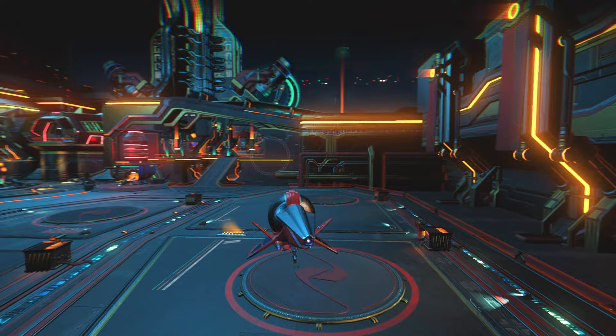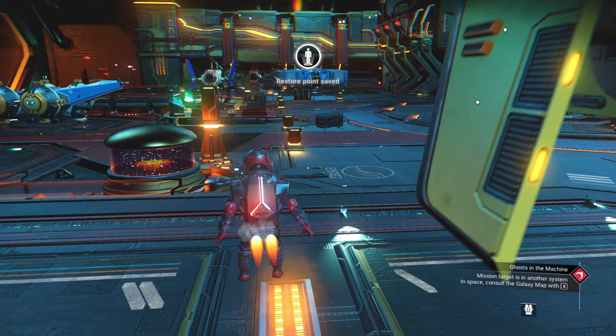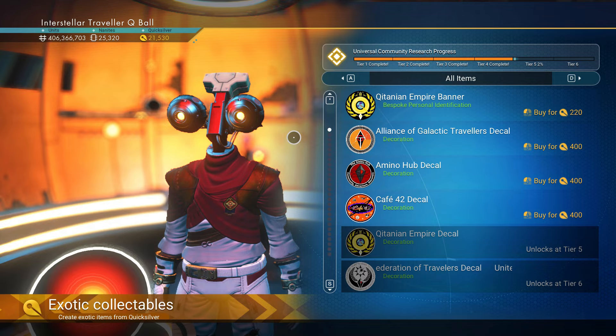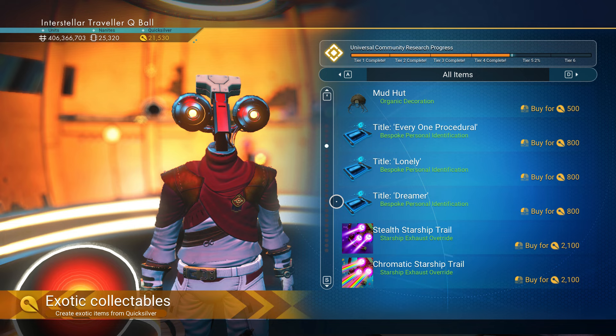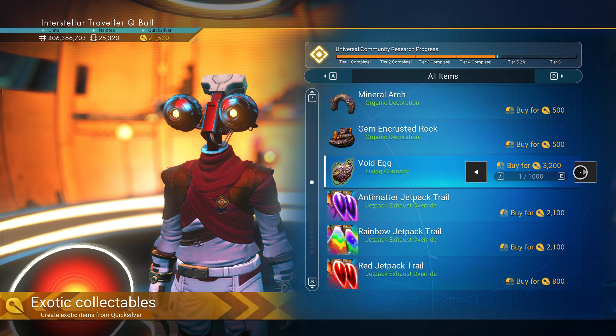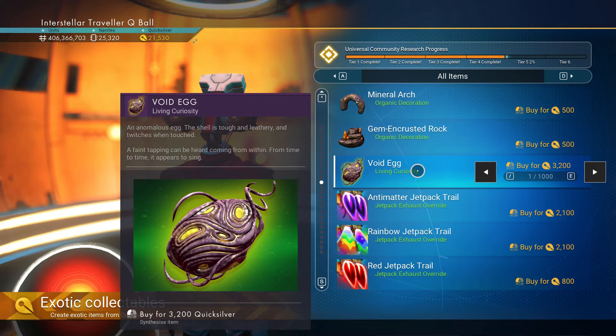The next step is to get your hands on a void egg. There are two ways of doing that, so let's hop on to the anomaly. The first option is to grind missions that give you quicksilver — the daily ones give 250 each, and the weekend event gives 1200, so you can get that in a week. But there's a lot to buy with quicksilver, so it's hard to accumulate.